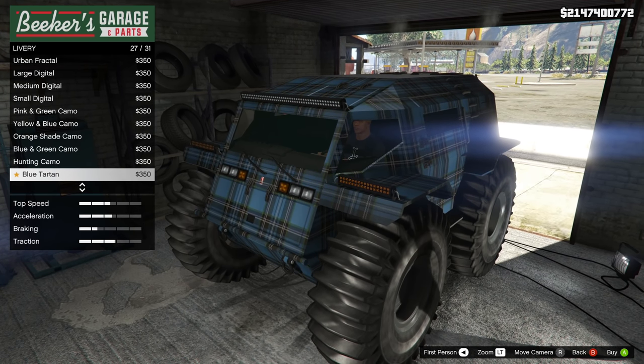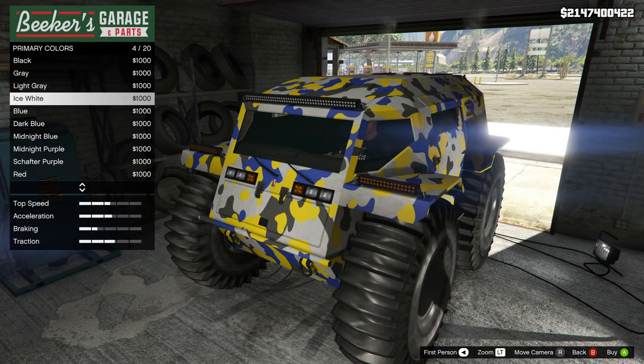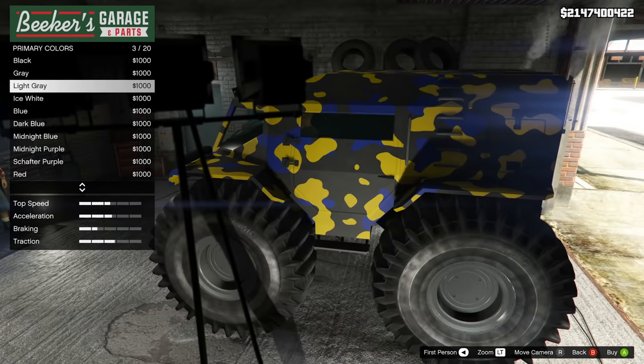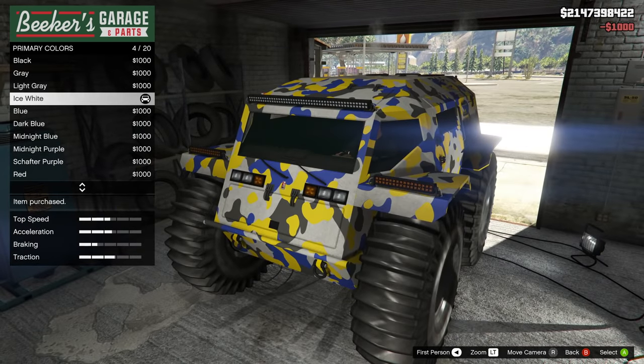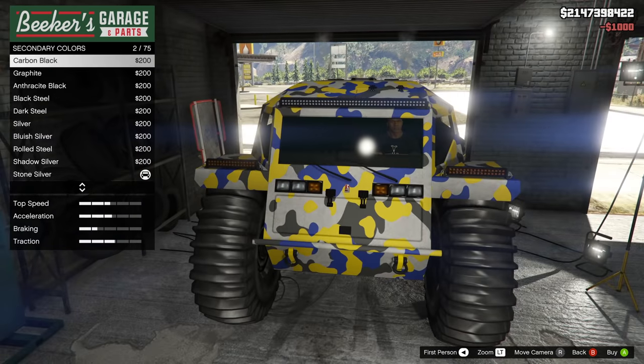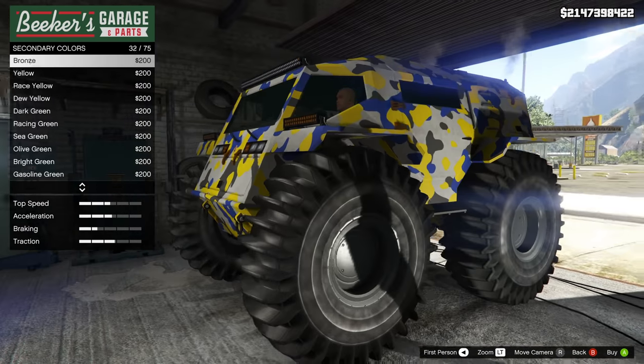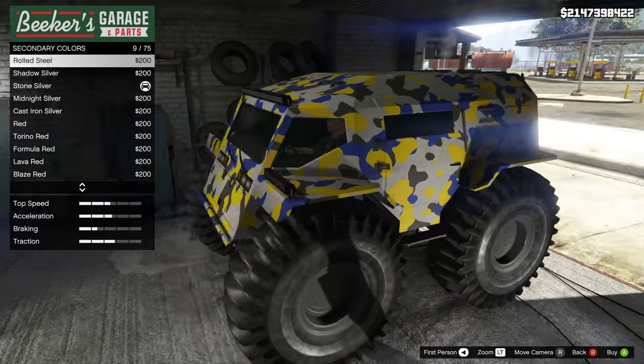After your liveries, you've got your primary color and your secondary color. Your primary color is going to have an impact on the entire body of the car, and your secondary color is going to have an impact on all the accents, like the little latches and even the shocks and the suspension underneath. So you can really have a lot of fun combinations here — pick and choose wisely.